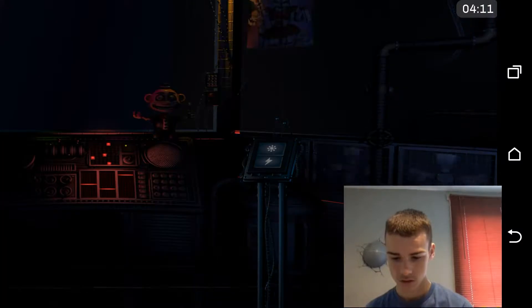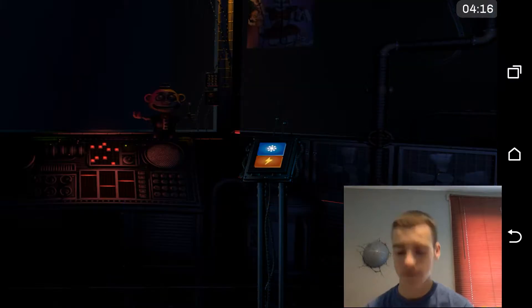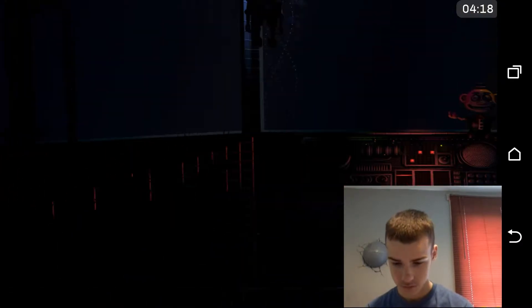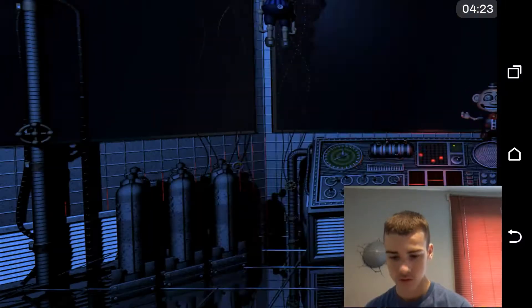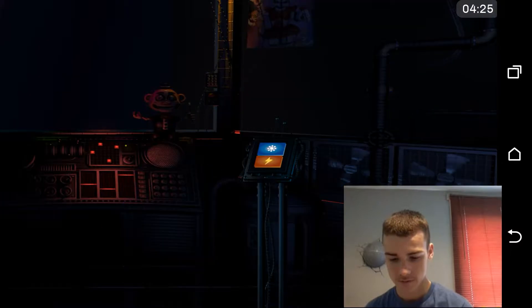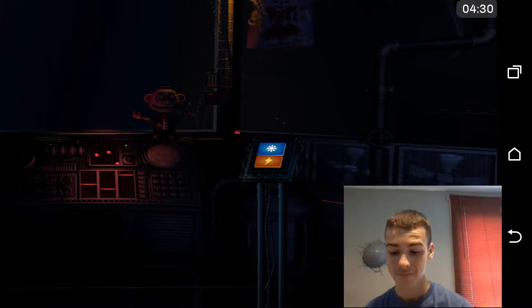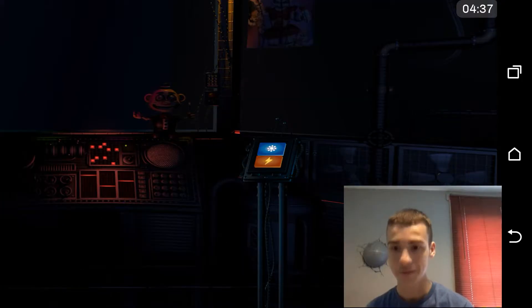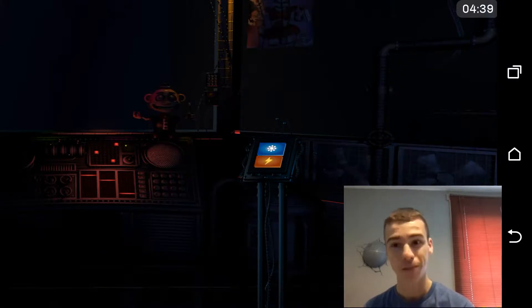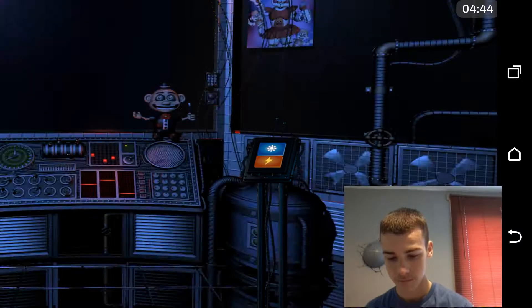In front of you is another vent shaft. Crawl through it to reach the Circus Gallery control module. That can't be a proper working condition. Oh, how do I get to my new office? You go through the air vents. On the other side of the glass is Circus Baby's auditorium. Let's check the light and see what Baby is up to. Please don't. Looks like a few of the lights are out, but we can fix that later. Let's encourage Baby to cheer up with a controlled shock. This game is violent.